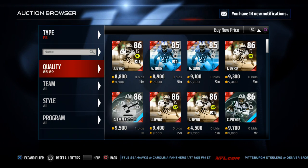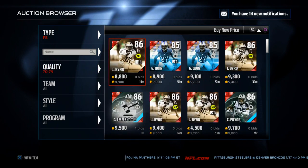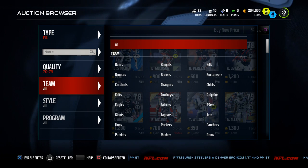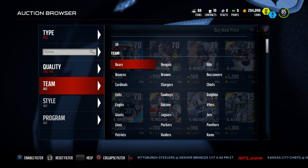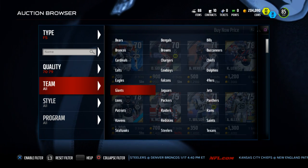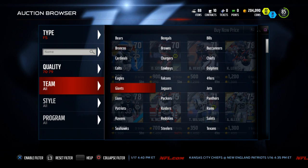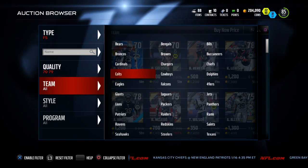The first one we're going to take a look at is one of my favorite guys recently — a Road to the Playoffs edition card. The key stats we looked at for free safeties: first, zone coverage, because I think that's one of the most important things a safety can possess. The second thing is speed — speed in terms of pursuit and how he's going to tackle and clean things up. The third thing is catching, or spectacular catch, or whether he's going to make the turnover.